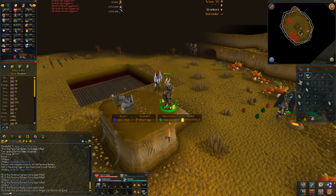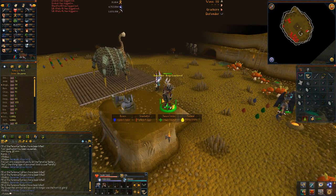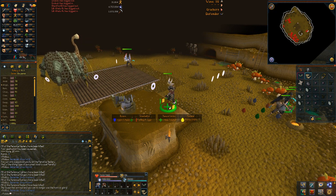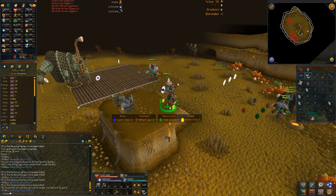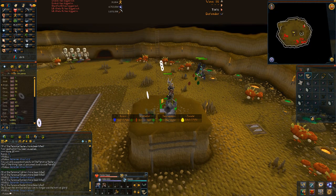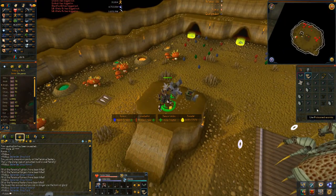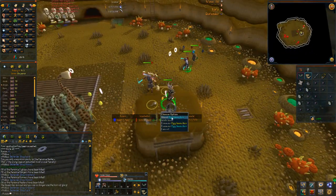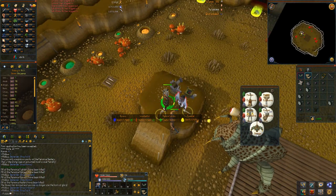I've heard rumors that they're going to beef up Barbarian Assault, but I don't see the point. There were about 10 to 15 people there before I filmed this, filling their horns up for 200 mil mining XP — that's an incentive because of how easy BA is. Nobody goes to BA for fun, you just want to get it done quickly. I'm level 5 in defender, level 3 in attack, level 2 in collector, and level 2 in healer. I'm not very good at defender but I somehow got to level 5 — I think it's because all the teams wanted defenders.